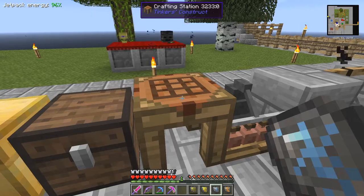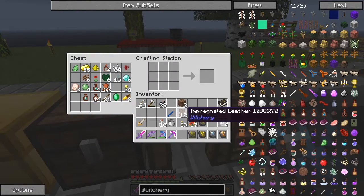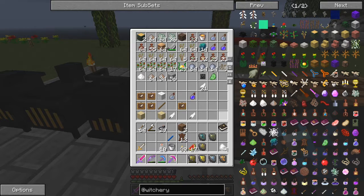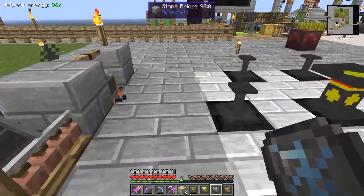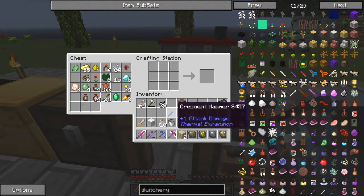The next thing we need to do is also make — before we do any brewing — some impregnated leather. I did that one already. And we also need the spinning wheel. The spinning wheel is this recipe. I think I need another attuned stone for this.